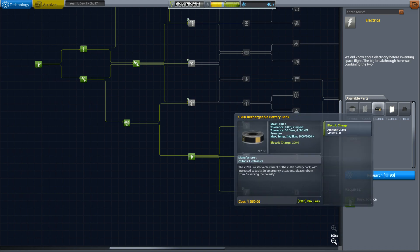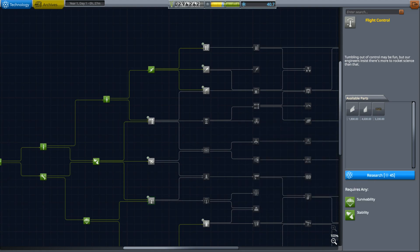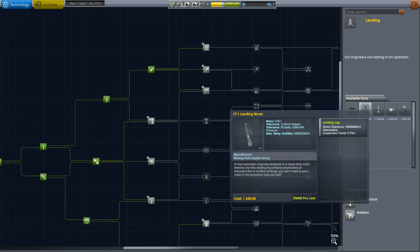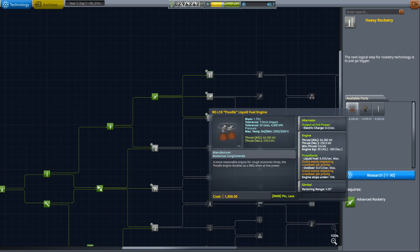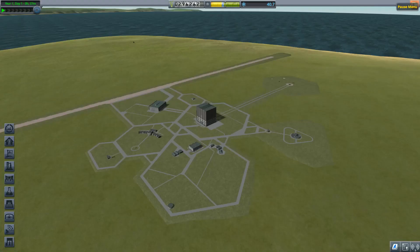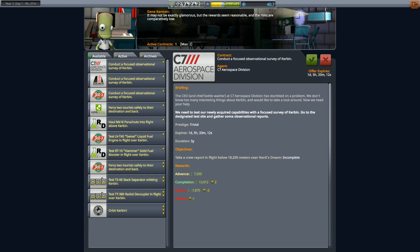I definitely want some photovoltaic panels — those are going to enable very useful things. Eventually we can go to the Mun with a lot of these. You need landing struts for sure, assuming you want to do it properly, which I do. I saw videos of people who just strapped boosters with no nose cones to a rocket, but that's not really my style.